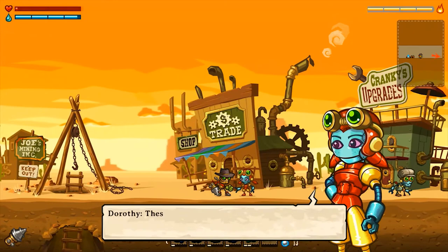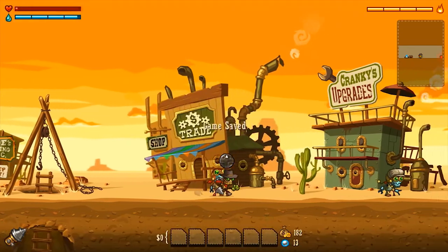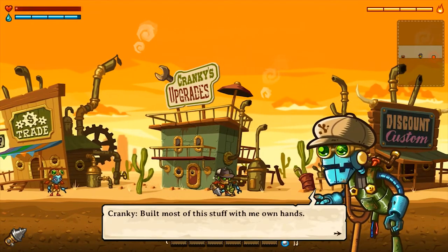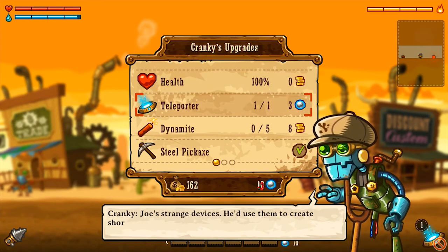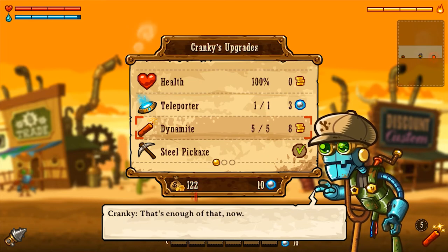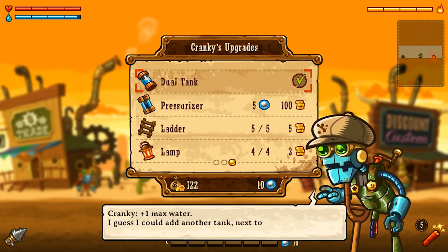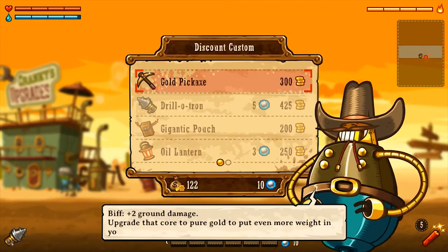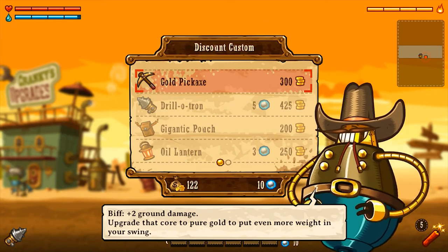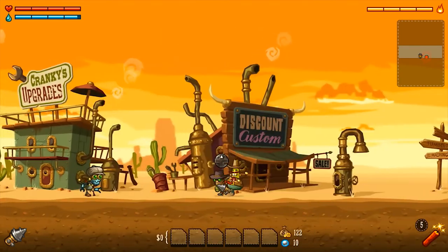We'll trade in all our goods. We're not quite leveling up yet. We'll go to Cranky here - he'll top off our health. Look at that - we're nice and healthy. We're gonna have to buy another teleporter because I don't like to get caught without them. Pick up some more dynamite. Everything else is maxed out. Let's head over to Discount Biff's - ooh, gold pickaxe! I like that. We gotta really start saving our money. Let's get back down to the hole.